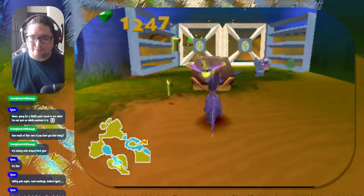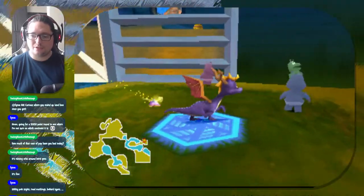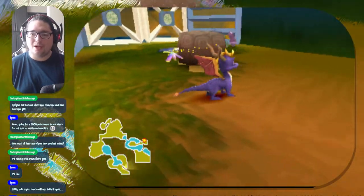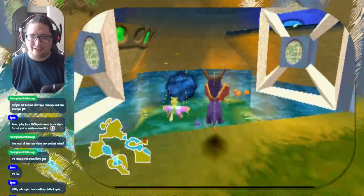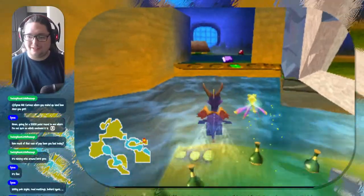So what we have to do to advance the level - you can't just step on the switches and let the turtles through. Yeah, they won't go. So you have to hit the big turtle, and then they'll advance. And yeah, I hope you like swimming. There's a lot of swimming.